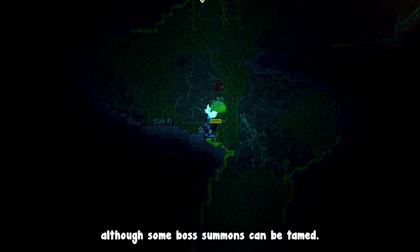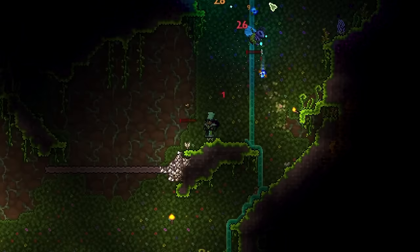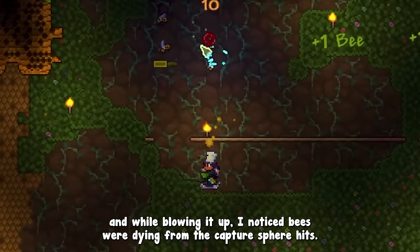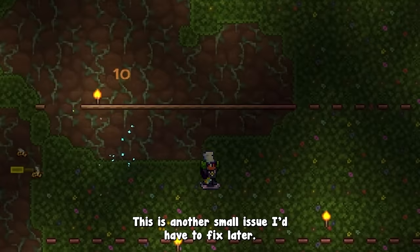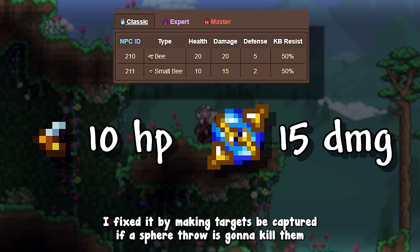I started capturing some hornets again and found what I thought was a jungle shrine — turns out there were 4 of them, which would have been amazing if they were of any use to me. There was another hive next to my arena, and while blowing it up I noticed bees were dying from capture sphere hits. Their max health was lower than the sphere's damage, so I fixed it by making targets be captured if a sphere throw would kill them, or if they're under 15% health, whichever comes first.